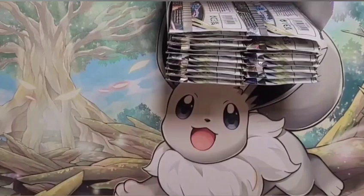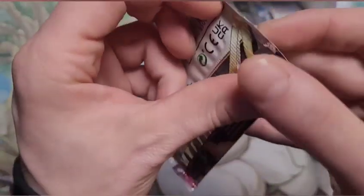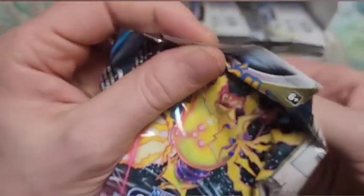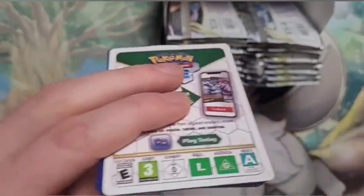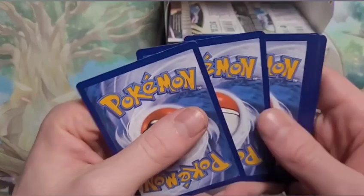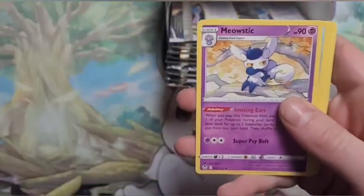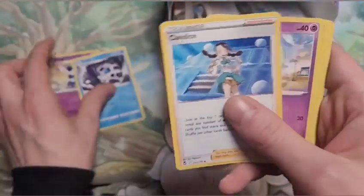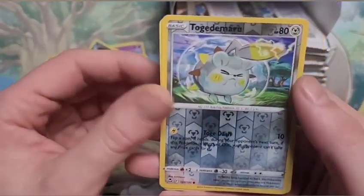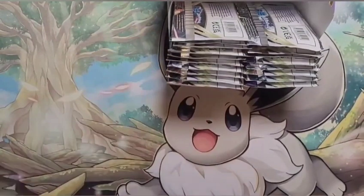Which is funny because I'm playing Sun and Moon right now — one of the two, it's Moon. All right, I gotta get something good, let's see what we got. Here we go — Candace, Zubat, Togedemaru, and a Delcatty. Nothing special in there but that's okay.